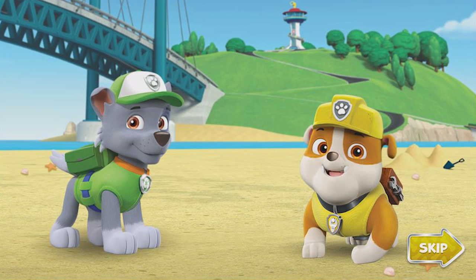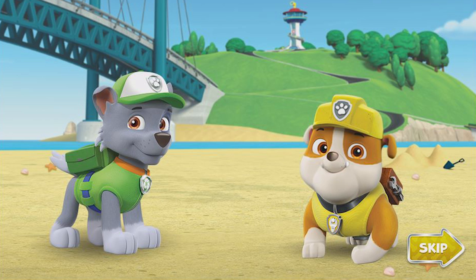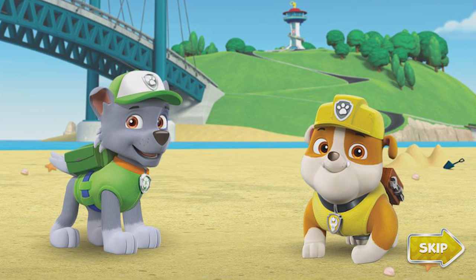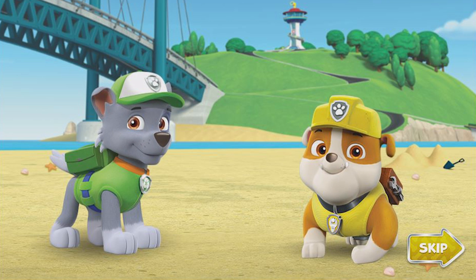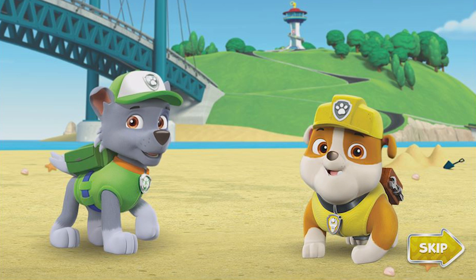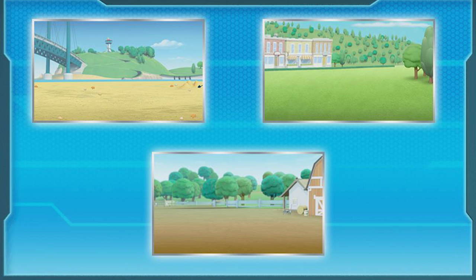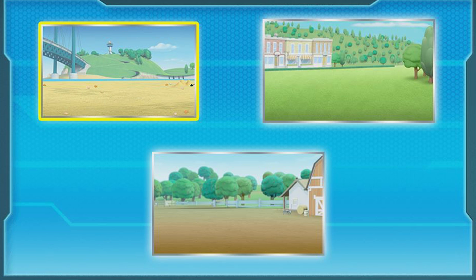Adventure Bay needs a pawesome new playground! And Mayor Goodway has asked Rocky and me to build it! When it comes to building things, we're the paw-fect choice! We can use my construction gear and my tools and supplies. But we also need your help! Ready to dig in? Paw Patrol is on a roll! To start building, click a location in the beach — Zuma's favorite spot in Adventure Bay!